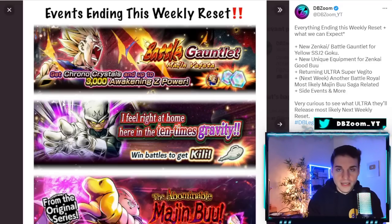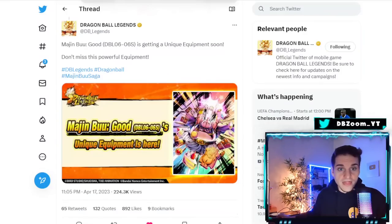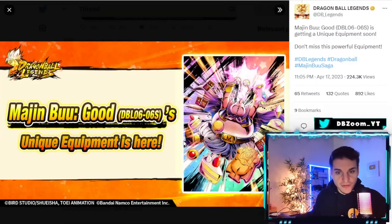The Majin Vegeta battle gauntlet is ending. He's a pretty fun Zenkai. With Zenkais, yes they're benchwarmers, but if they bring out unique equipment — like they're going to start bringing out for Zenkai Buu — then we can start talking about Zenkais making a slight comeback. It's very rare to find a Zenkai that's actually worth using besides LF Zenkais. But if they make regular unique equipment specifically for Zenkai characters, then we can start talking about Zenkais being worthwhile.